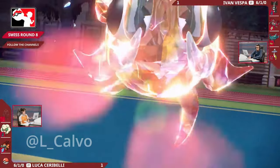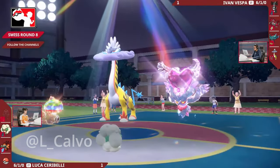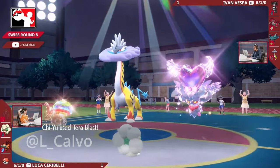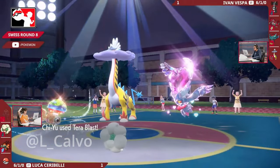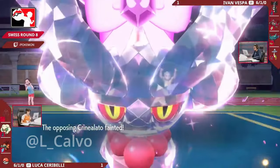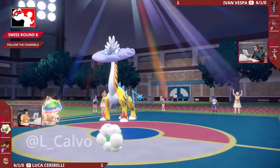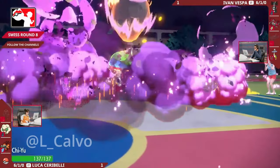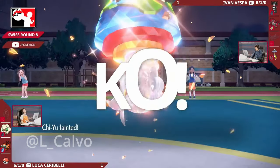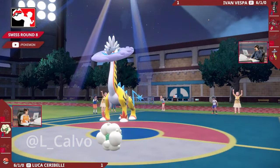We're going to see a Terastallization from Luca and it is going to be into that Chi-Yu, going into that Ground-type Tera, threatening with a Terra Blast into that Raging Bolts. But primarily you first need to deal with that Flutter Mane. Very smartly from Luca, not opting for the inaccuracy of Heatwave - going for the 100-accurate Terra Blast which is easily enough to pick up the KO on that opposing Flutter Mane. It also has the added benefit of being immune to Electric-type attacks from the Raging Bolts, and you can always threaten with a Terra Blast next turn as well. But it's a Draco Meteor into the opposing Chi-Yu and it's a critical hit - picking up the one-hit KO through the Light Screen. That was crucial because the Light Screen means it would have easily survived without the crit.